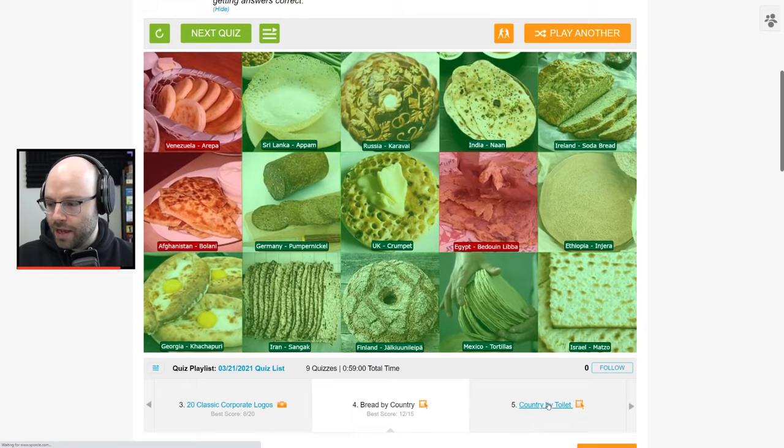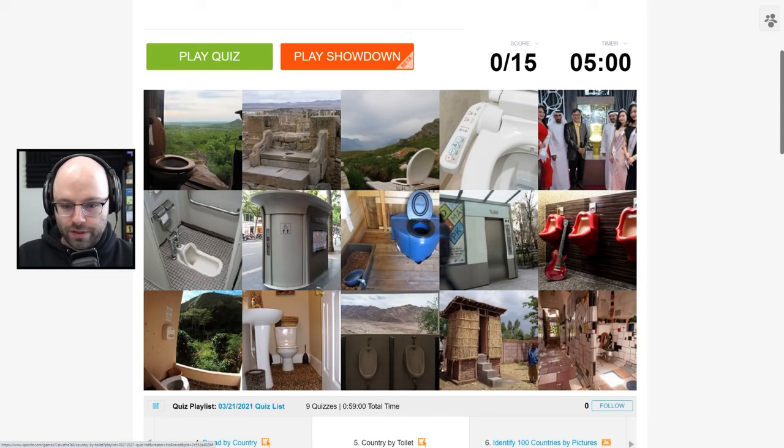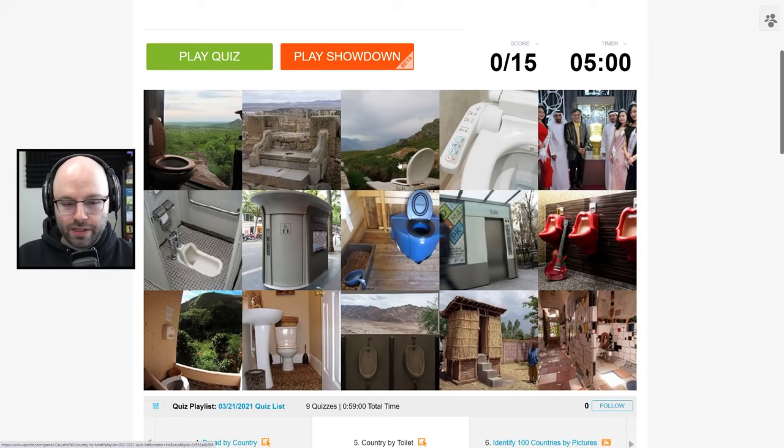Country by toilet. I see Japan, but I also see Japan, so I'm gonna assume this is Japan and this is South Korea. Straight up, I think this might be in downtown Vancouver. This one scares me. I'm predicting this is Scotland — this seems like a farmer who loves to look out onto the rolling highlands and set up an open-air toilet concept. South Africa Safari Lodge.